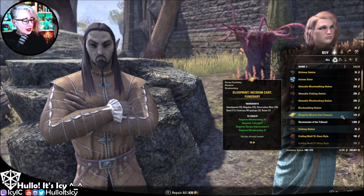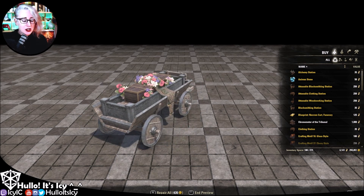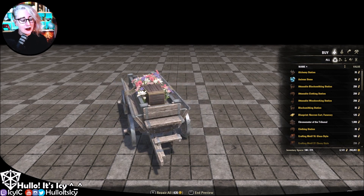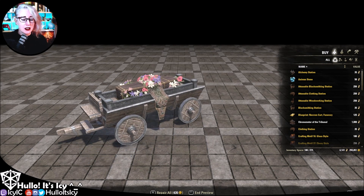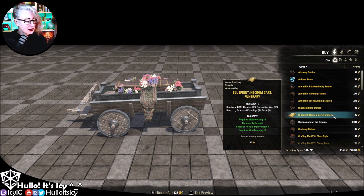We have the blueprint for the Necrom Cart Funerary, which is really nice actually. This is a very pretty cart. If you've been exploring the city of Necrom, you will have seen multiples, including all of the rather lovely flowers. This requires funerary wrappings as the style motif, so keep that in mind. I think it's coming from the Necrom Dailies as the mat location — don't quote me on that, and if you know where it does come from, please let me know in the comments and I will pin that.